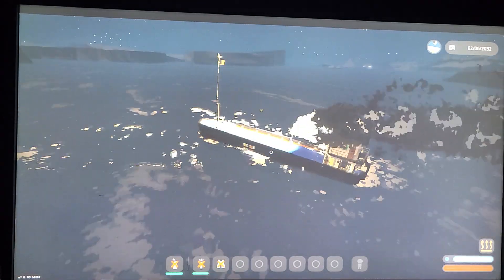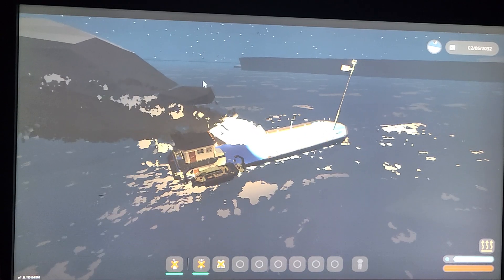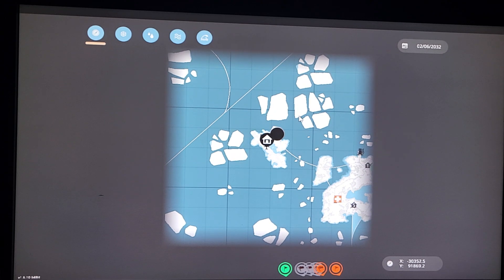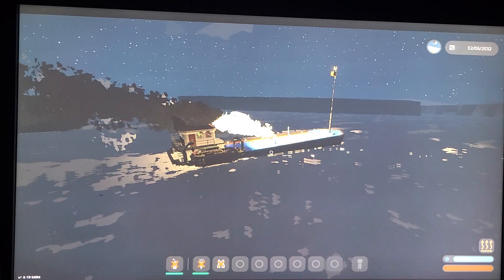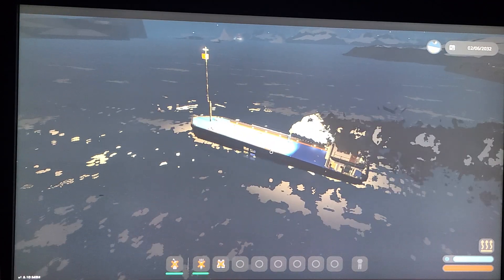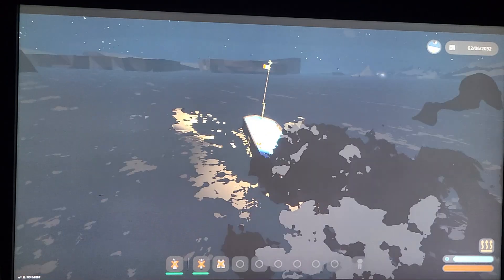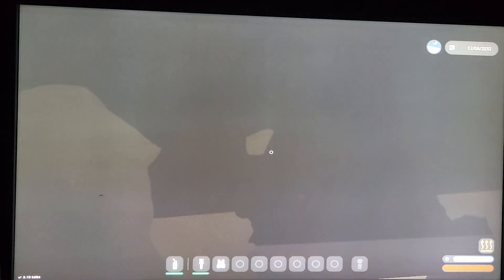Oh my goodness, this map actually changed quite a bit. It took a tsunami earlier and it looks like it might have actually pushed these ice flows — I'm not sure if that's a mechanic, but those weren't that close before. That would be scary if eventually the icebergs pressed up against the dock.